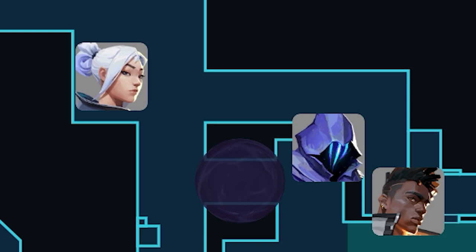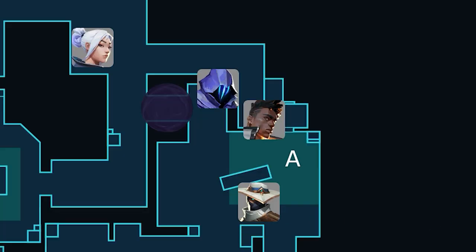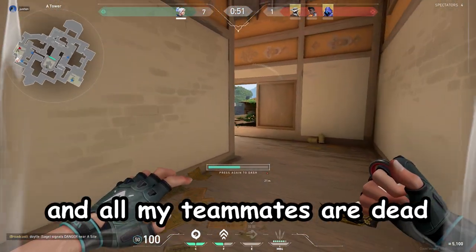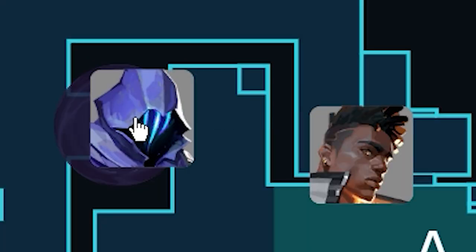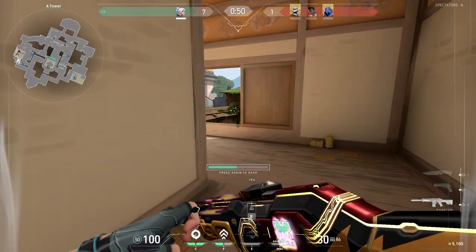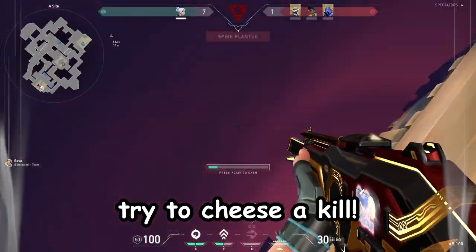I'm in a 1v3 situation where the CT is smoked. I activated my dash a little early and have to reclaim the entire site by myself. Because the bomb is planted and all my teammates are dead, the enemies are probably playing forward positions — closer towards my side rather than in their spawn playing post-plant. To leverage any advantage I can get, rather than just dashing out the window, it's better to drop, look for a gunfight, and then reposition with my dash.